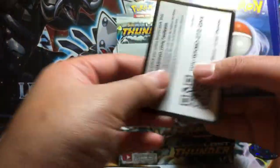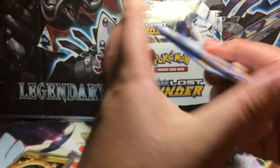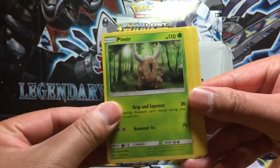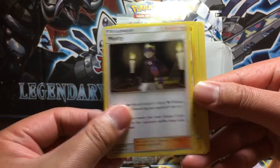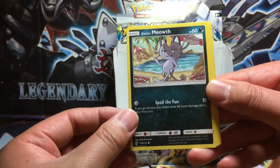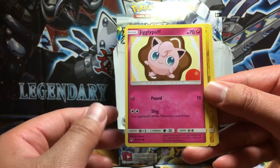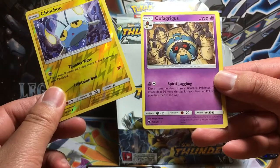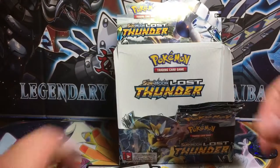That code card was sticking out so bad. We got Pinsir, Choice Helmet, Morty, Stunfisk, Chikorita, Alolan Meowth, Yamask, Jigglypuff. Chinchou is the reverse holo. And we got Cofagrigus non-holo rare with a Water Energy. Three more packs to go.